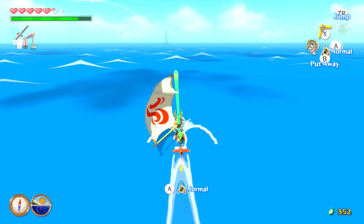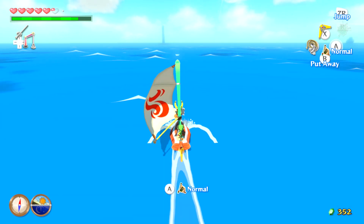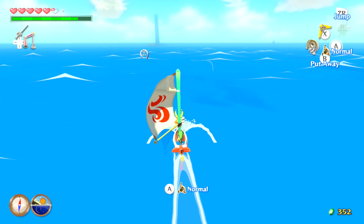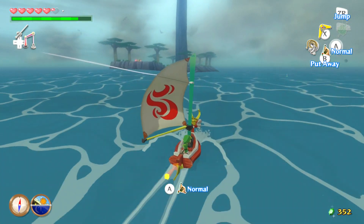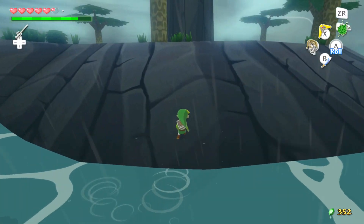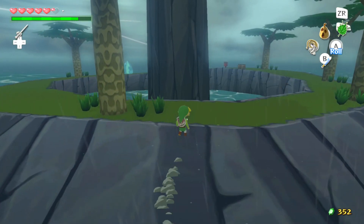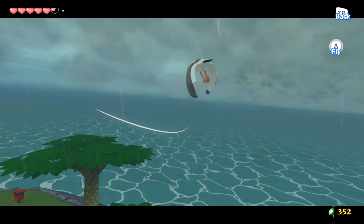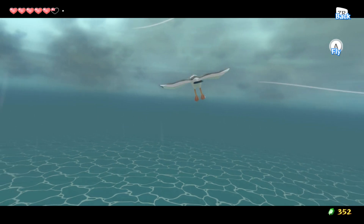Now we're actually heading to Needle Rock Isle. This could be one of the easier or harder heart pieces for me to get — but I want to get a lot done in this episode. Speaking of seagulls, that is actually why we bought all those Hoi Pears, because we really need to control some seagulls on this island. This may actually take me a couple tries — hopefully we get it on the first shot. Put the Hoi Pear on your head and now control the seagull. What we're going to be doing is flying all the way up Needle Rock, because there is a switch we want to activate on top of this island which will make a chest spawn. So far no enemy birds have appeared — that's primarily your enemy here.